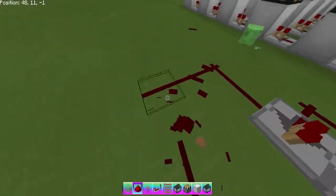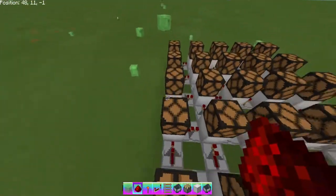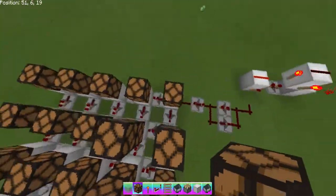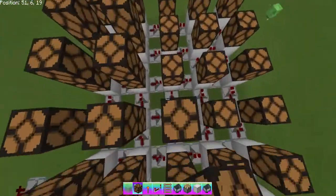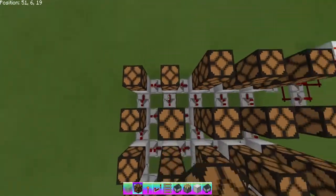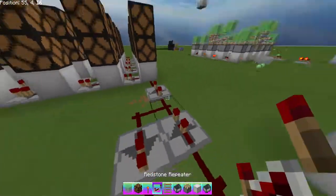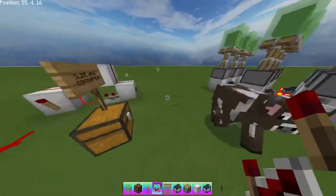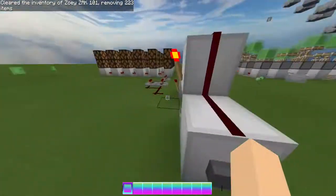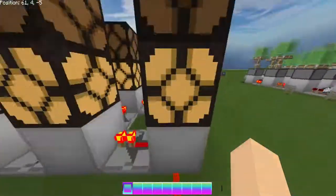The cool thing about this is that you can apparently do the same thing with redstone lamps. I think if we just build this up one more level it should work — I don't know why it won't. Let me check... yeah, I think that's how it works. I should probably turn that off — the slimes keep getting in there because they jump so high.